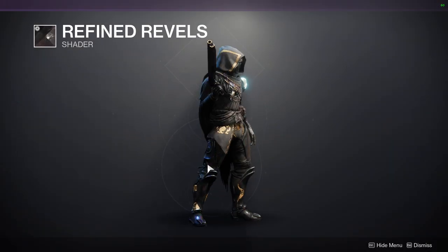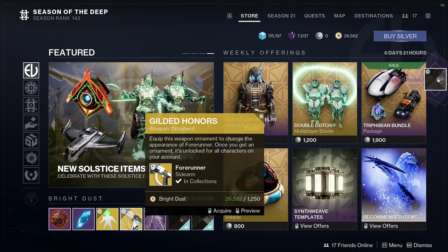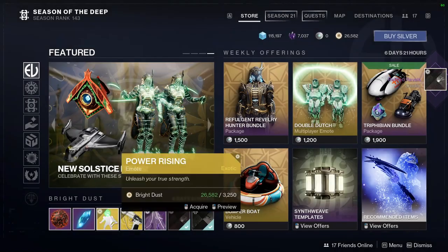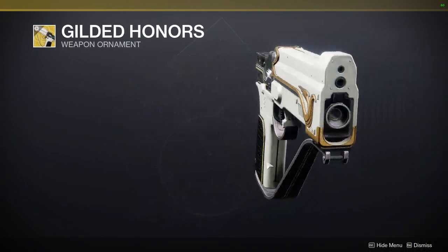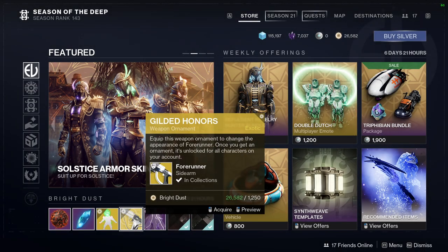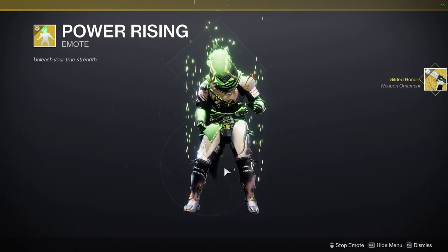We have Refined Rebels, which is a cool shader — I'm definitely picking this up, it looks super dope. We have Shocking Entrance. We have Gilded Honors, which is for the Forerunner. I definitely want to pick it up because it does change the gun's model quite a bit. It looks really cool. I think this is the Dragon Ball Z one.